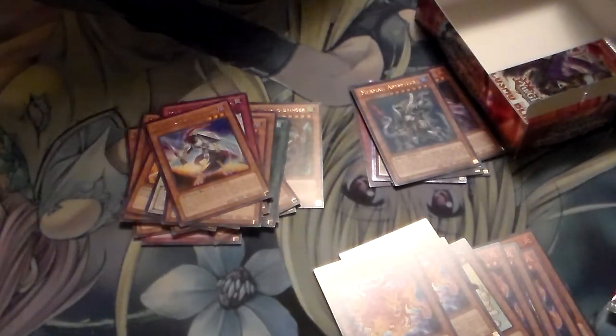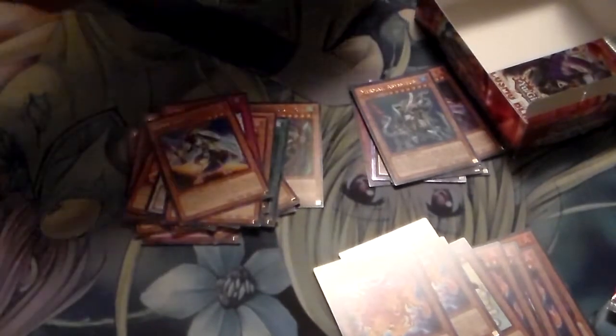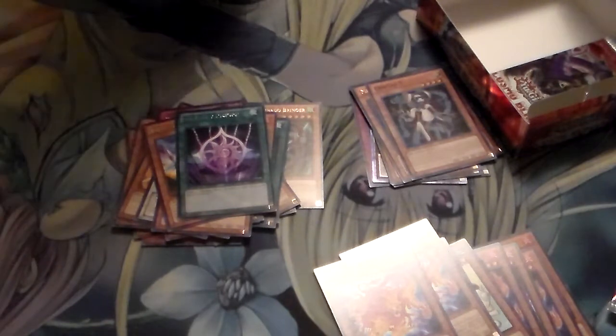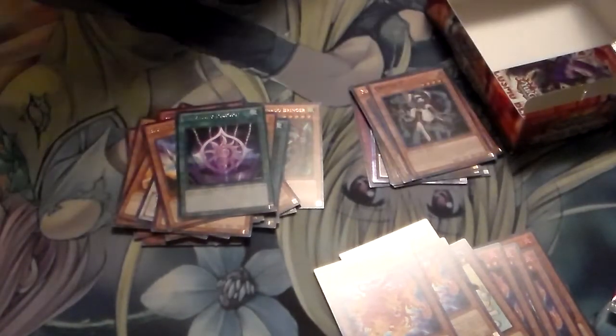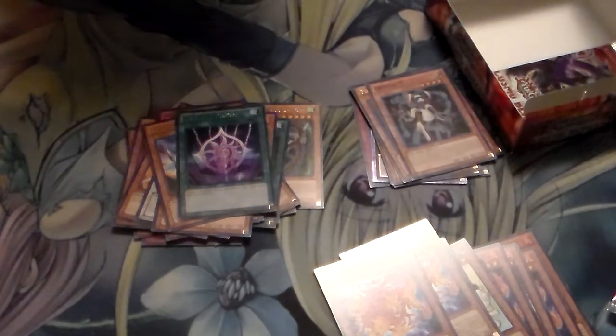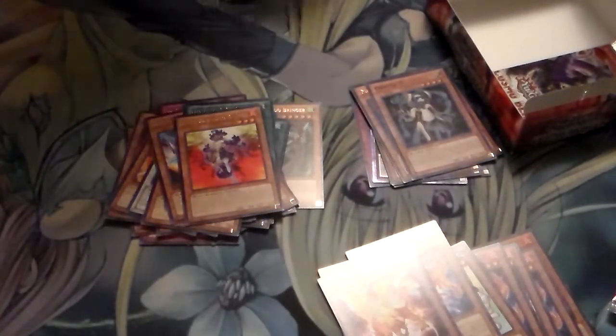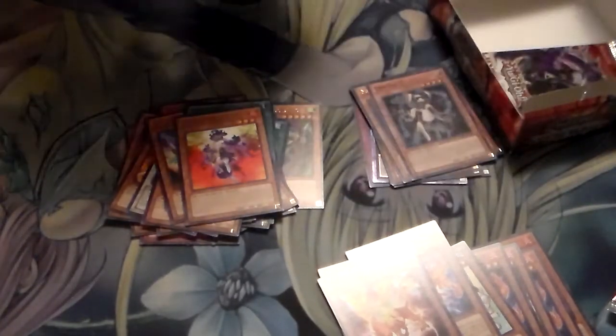Hope I can get some more astral draws — hopefully in two boxes I can at least pull three. Oh bro, a Seven card — kind of a weird card, but we'll see. Another Herald Reborn. Let's see — Firefist and Haze Beast. Alright, two more packs in this box.